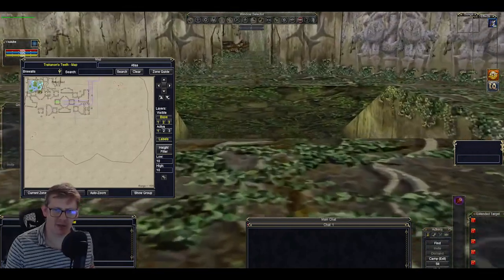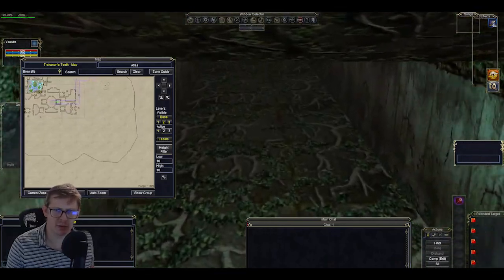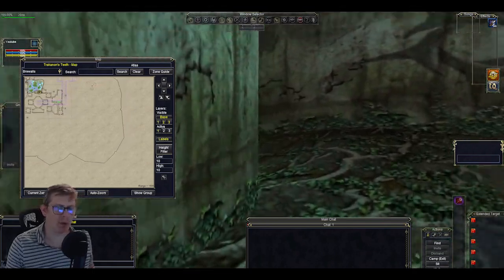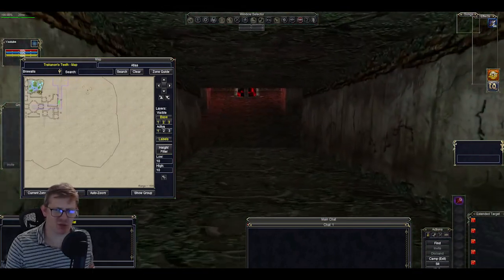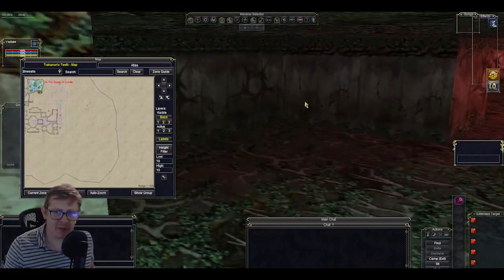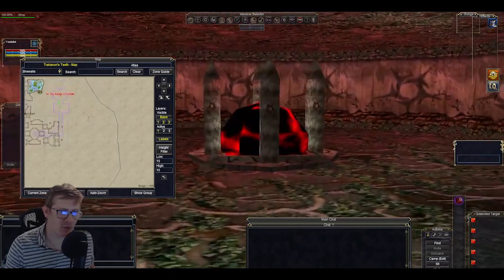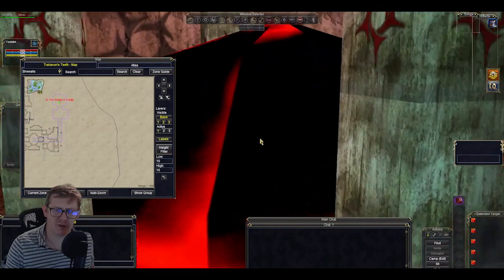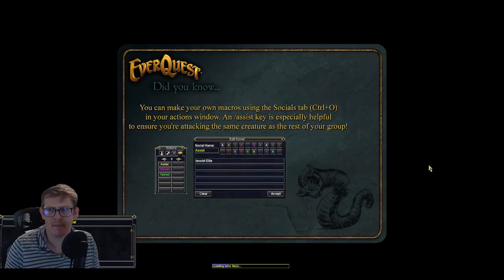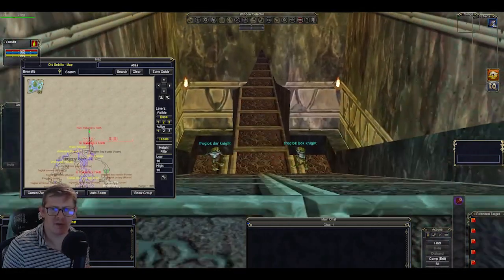You enter this building and you see this tunnel down. Mobs would have typically leeched off you if you did get aggro by this point. On the TLP, the Age of Change orb will be right here for the Sebilis zone. To get into Sebilis, click the orb and we zone in. As easy as that — we are in Sebilis.